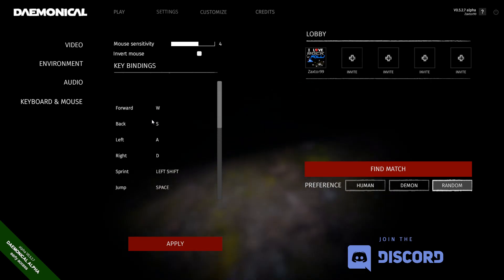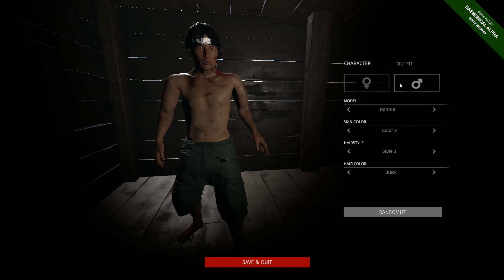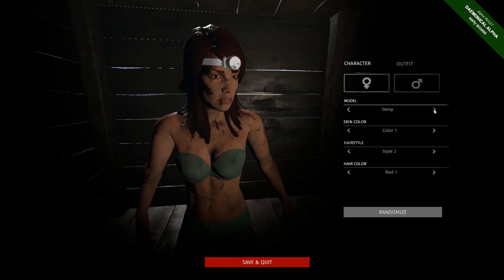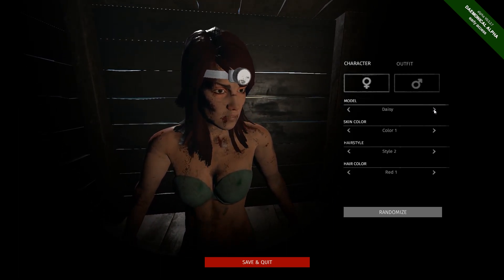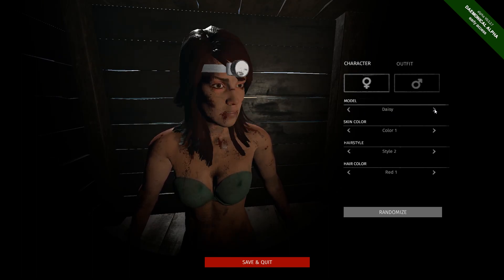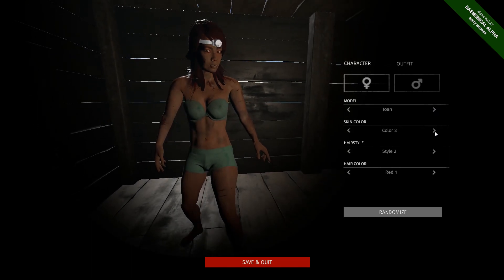So pickup is our E button. Everything else looks pretty standard, and V is your voice button. You can even customize your survivor character. Obviously if you take control of the demon, you don't have a lot of choice there. But here we go, we're choosing a female — just looking at this, they all look the same. All these have different names, but definitely not a big variety in what they actually look like. We have a female here.